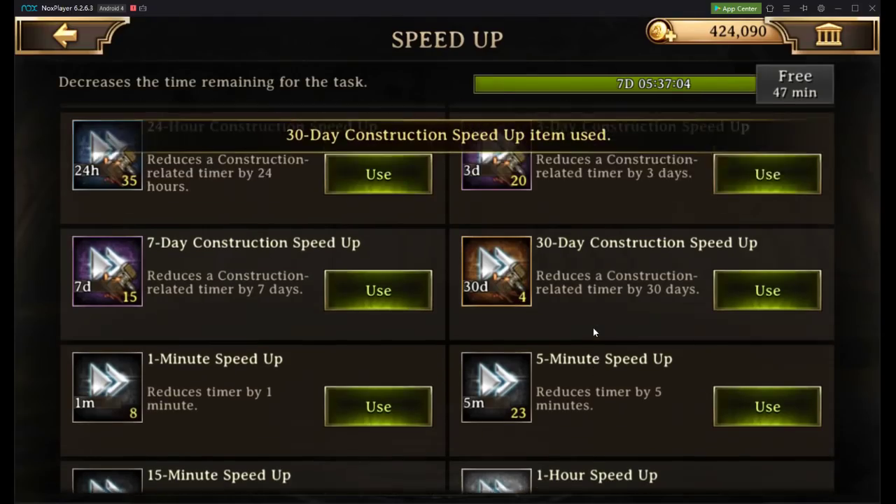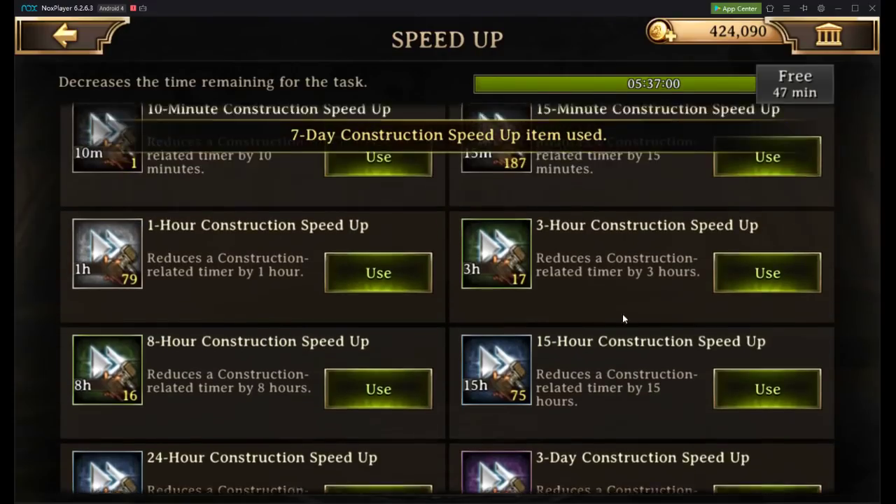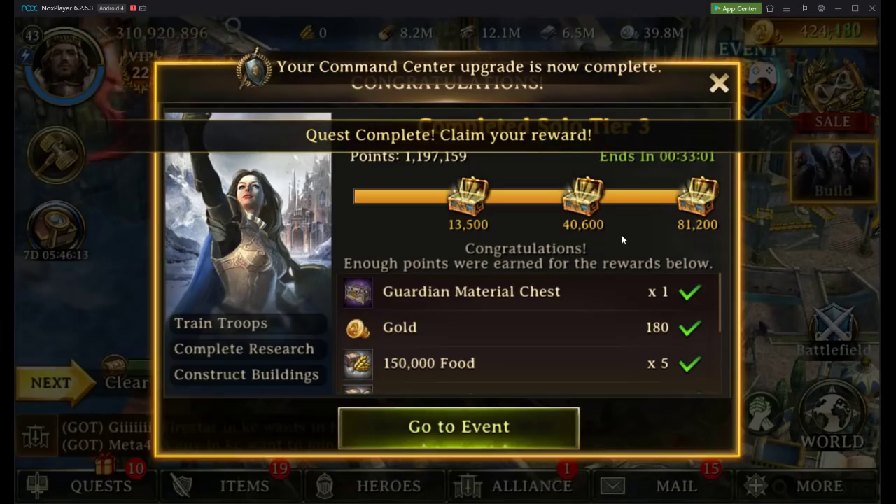Let's do a construction speed 100% increase and speed through this. We use a 37-day as well as a 7-day, then about a 3-hour, a couple of 2-hours, and that is free to go.